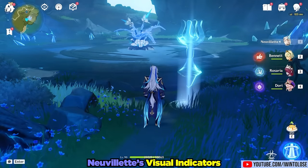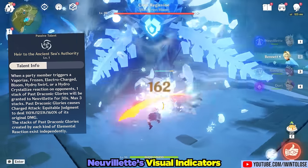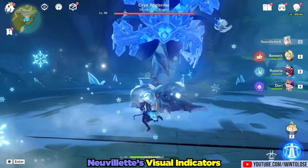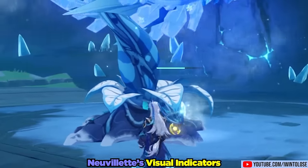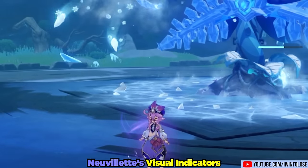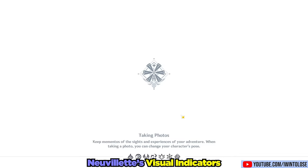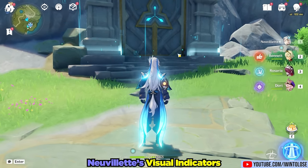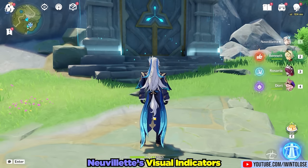For visual tips, his first passive stack count is shown by a ring icon above his head — one ring for one stack. Procing freeze adds a second ring, and activating electrocharged gives three rings above the active character. When you swap Nouvellet on, you can see those three rings appear on him. Additionally, Nouvellet's hair and clothing tail glow when he has three stacks of Draconic Glories, and that glow disappears when he drops to two stacks.